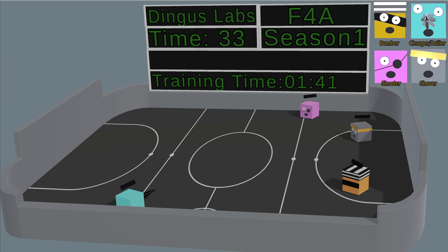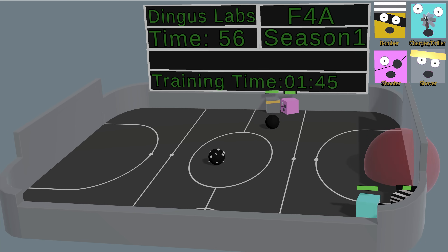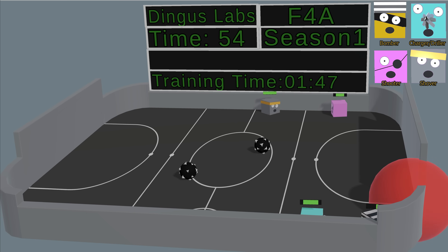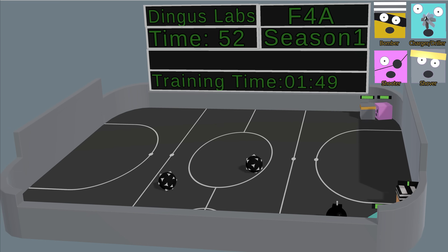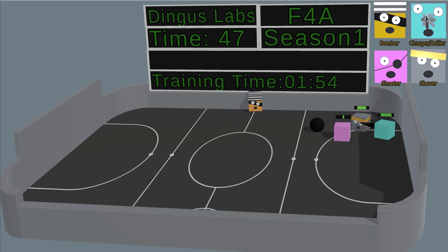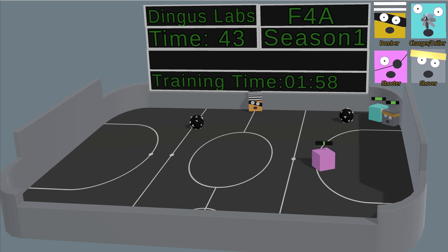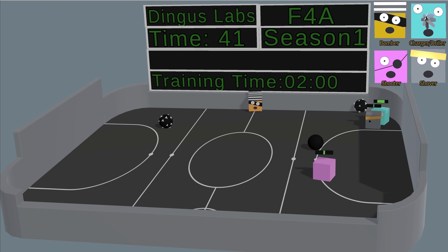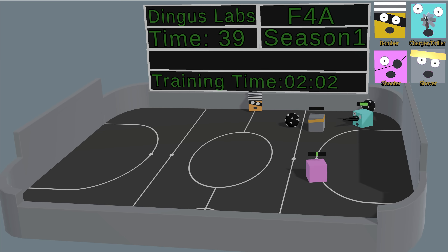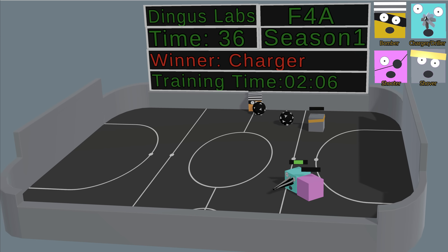Round two. Okay, immediately we have Driller going up against Bomber again, and Shover is already having his way with Shooter — he just face-tanked the ball. And Driller has already done away with Bomber. Driller is now going for Shover, and he does have the advantage here. He is higher DPS if he can stay up in his grill. Driller has defeated Shover. Now all that's left is to kill Shooter — not even an issue at all. Charger wins the second round. That's one for Charger, one for Shover.